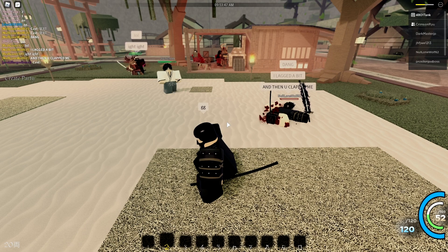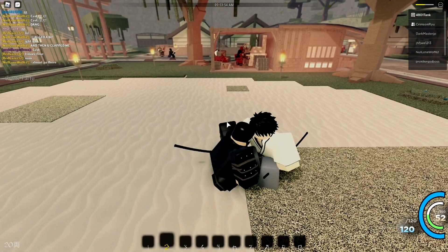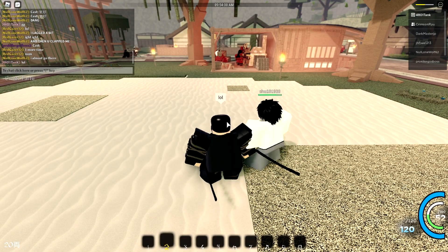This new guy wants to fight me again — I think he said he lagged or something. We start running again, and then I run into this stranger who just walks up to me, crouches, and we just have like a spiritual connection — we start squatting over and over. It was funny.